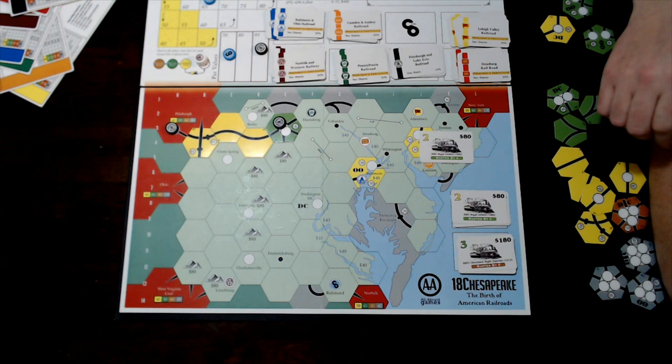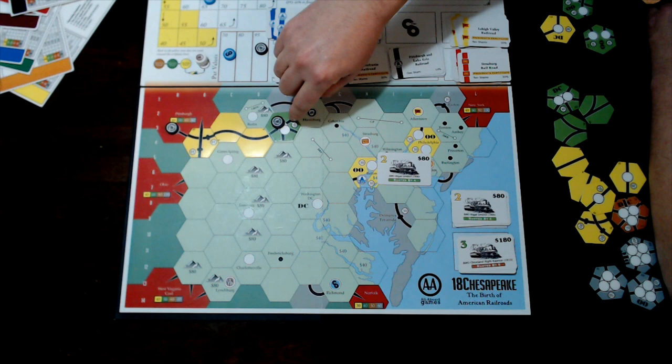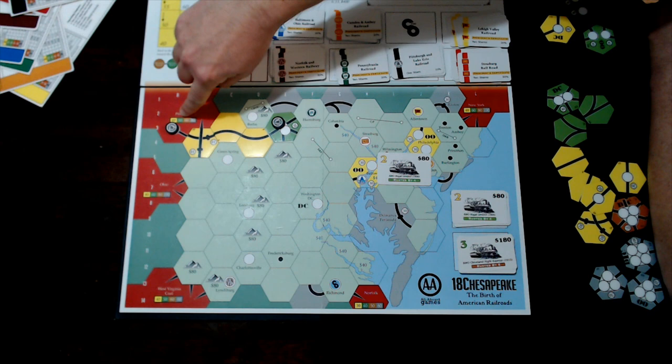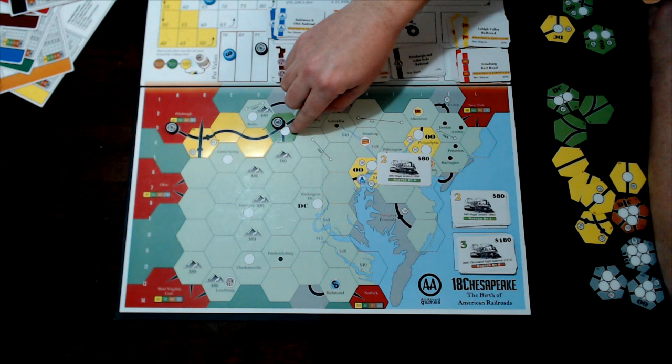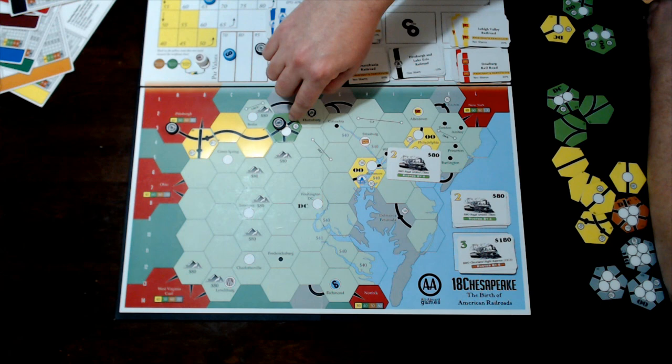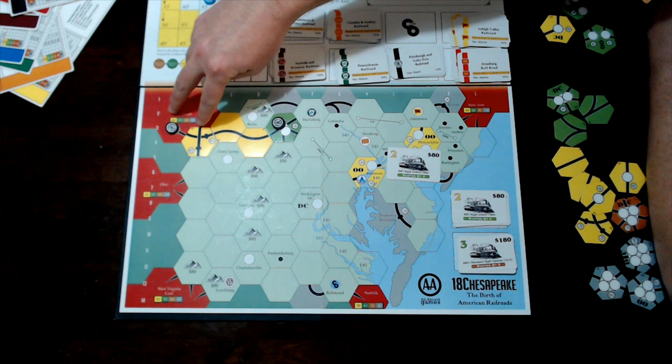With a 2-train, I can run to two stops. The red off-boards have different values depending on the game phase. Pittsburgh is worth 40 in yellow, 50 in green, 60 in brown, and 80 in gray. Since we're in the green phase, Pittsburgh is worth 50 and the dit is worth 10, for a total of 60. The other option runs to the city (30) plus dit (10) = 40. So I choose 60.